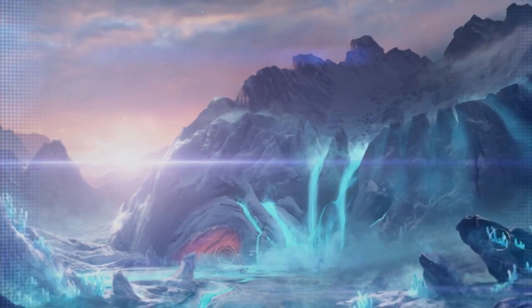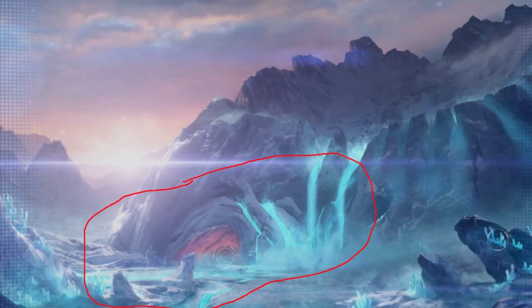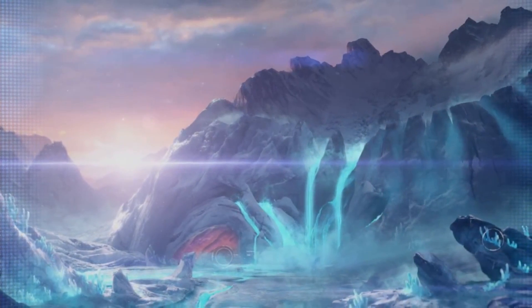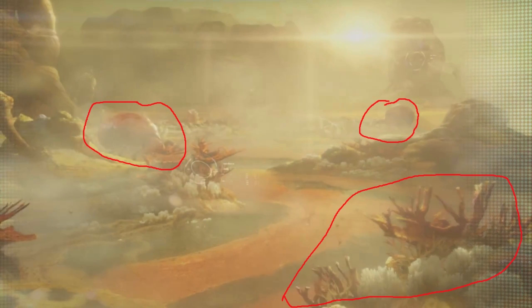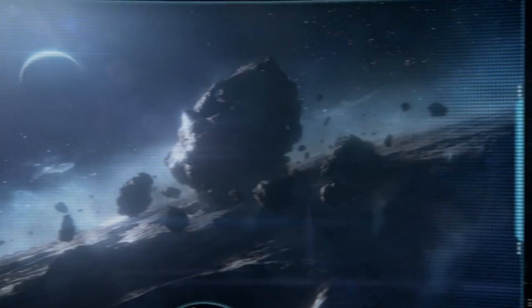The next slide shows an icy-looking planet, though there is flowing water next to a reddish cave, which does suggest that it's not completely uninhabitable. After that, we see a poisonous-looking planet, though there is plant life and large space beetles, so again there are signs of life here.